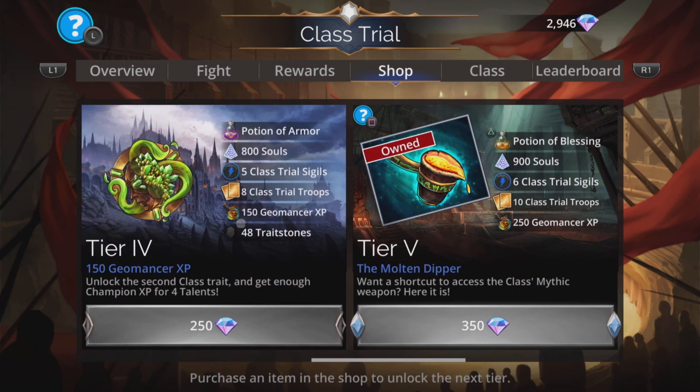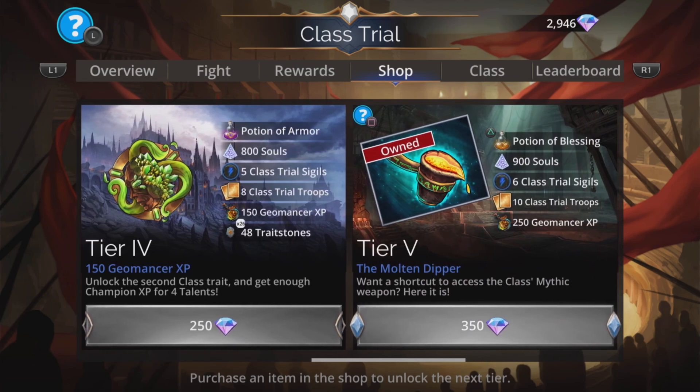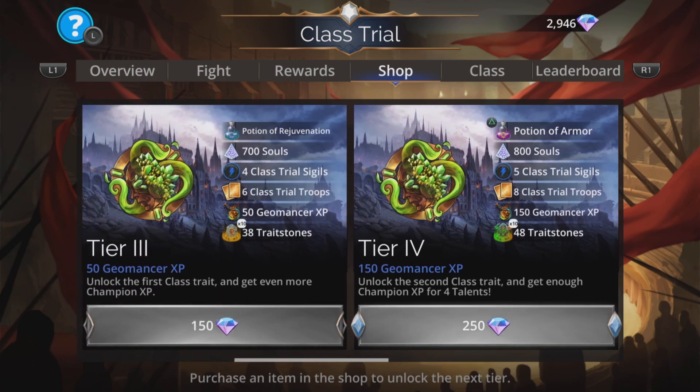At tier 5 there is a weapon but don't be tempted to spend your hard earned gems getting this weapon because it is the class weapon. You will unlock this weapon automatically when you obtain 250 wins in Geomancer class — no need to actually spend your gems to get that, unless you reach this level automatically by playing this event anyway. Because it's a good way to fast-jump Geomancer XP.